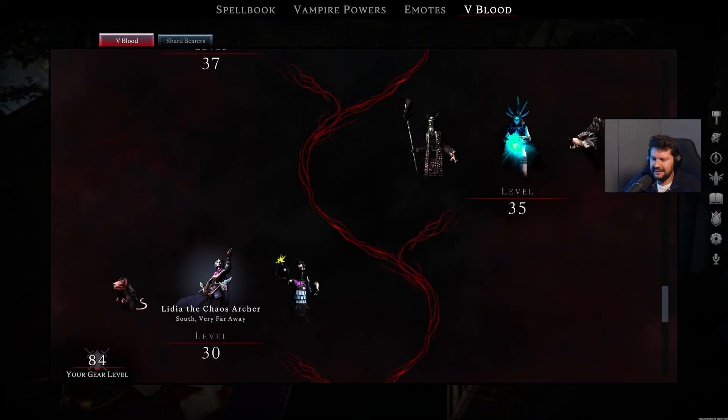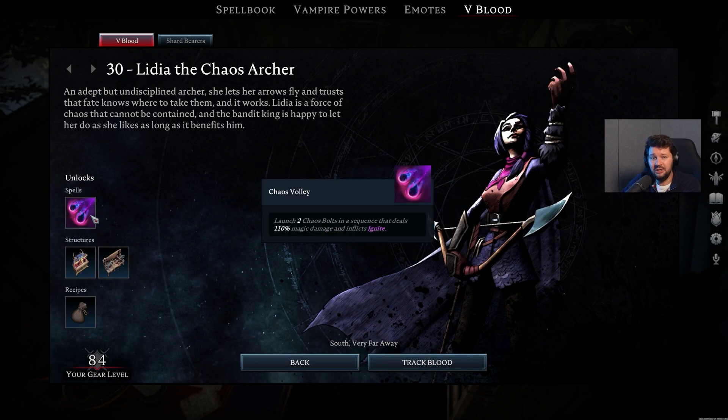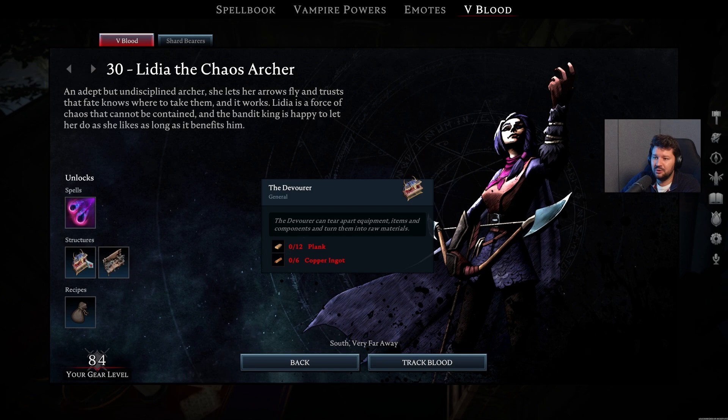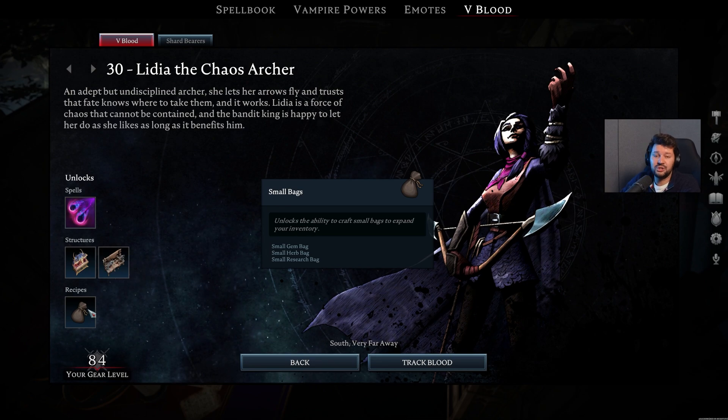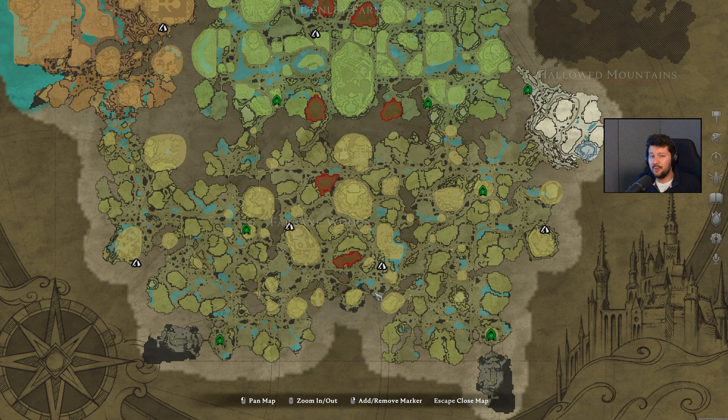Let's move on to Lydia the Chaos Archer. She unlocks the Chaos Valley, an awesome ability for ranged. Also the Devourer's structure, so you can destroy items you don't need. The Leather Working Station, with which you can craft a new bag so you can store even more items in your inventory, while she also gives you the small bag blueprint. She also seems to be roaming around on the map, sometimes even fighting the Alpha Wolf, so just have a look at the central part of the map and track her down.